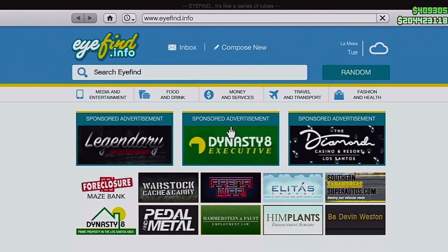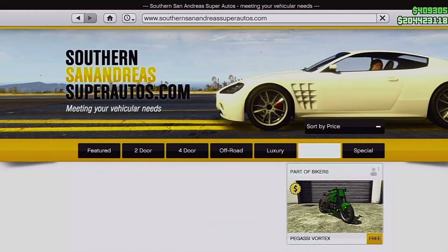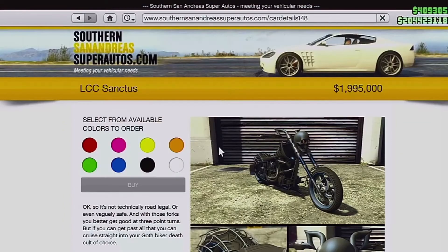Let's have a quick look. If you go to Southern San Andreas, we'll go to the motorcycles first. Come down here — you've got the LCC Sanctus, there we go.